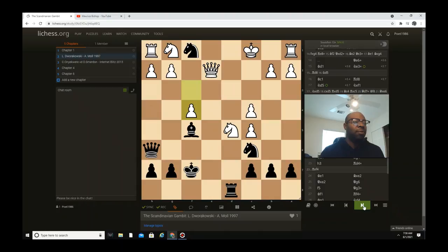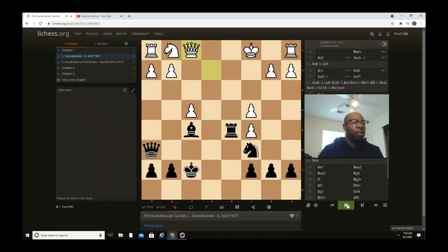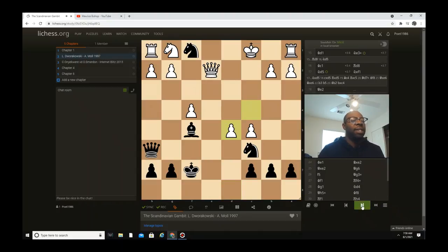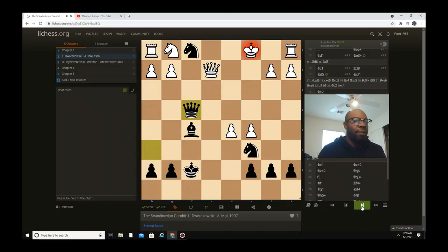I love this guy for what he did in this position — he sacrificed another piece: rook captures d5! Yes, I love it! When I talk about madness, this is it. So he goes rook captures d5. You're probably wondering what happens — in the game his opponent played queen captures f1. But what if c captures d5?